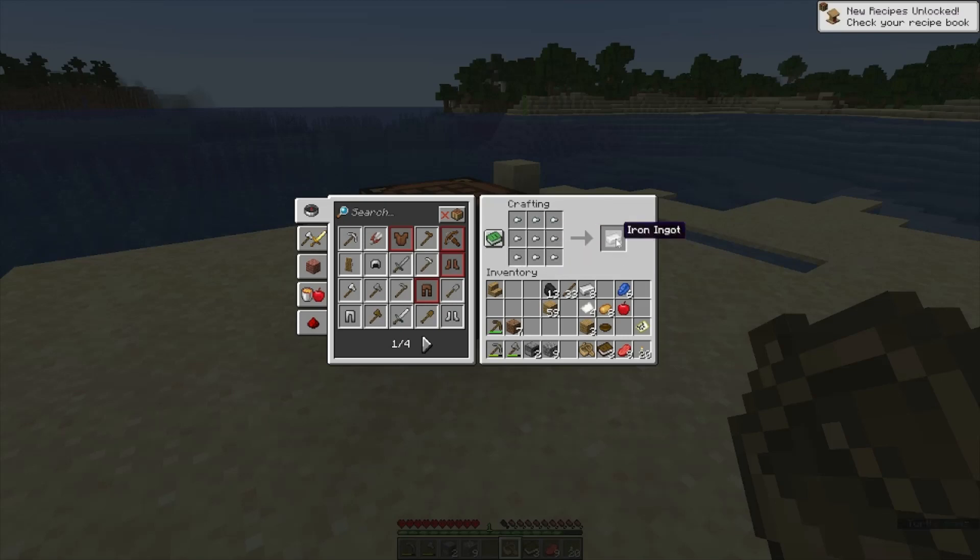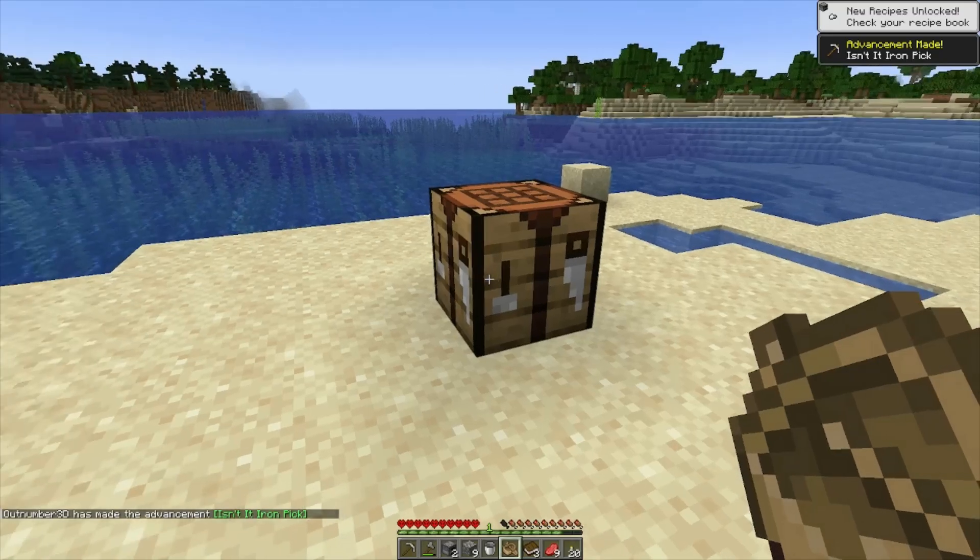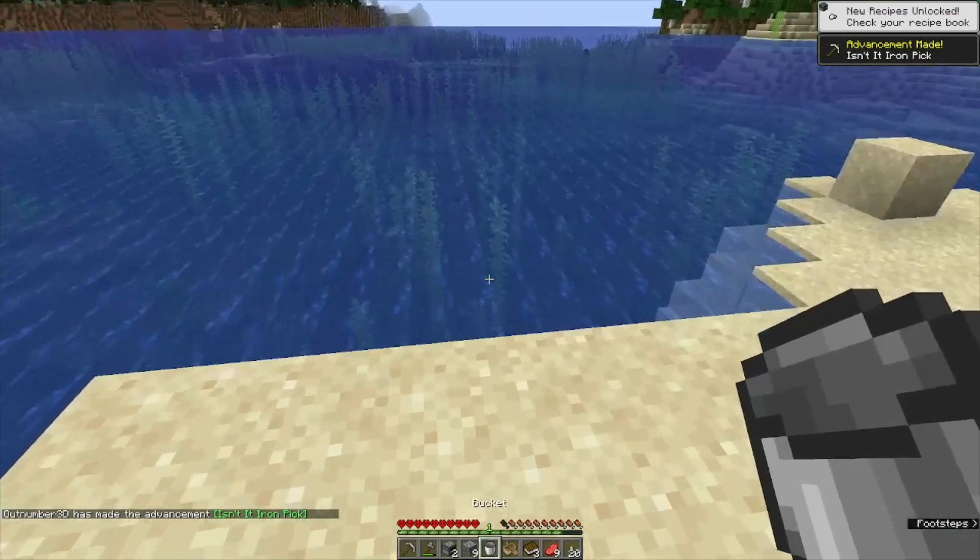Let's make these nuggets into ingots and start crafting. I want a shield, a bucket, and a pickaxe. We got the bucket. First item on the first page — makes sense. Let's put water in our bucket.